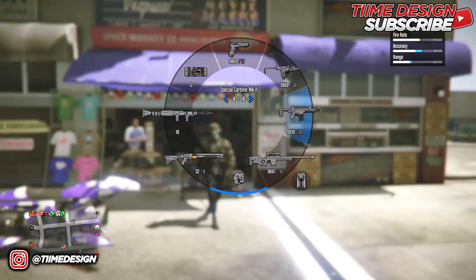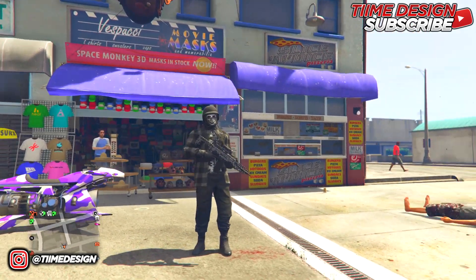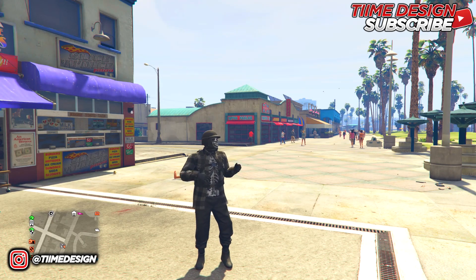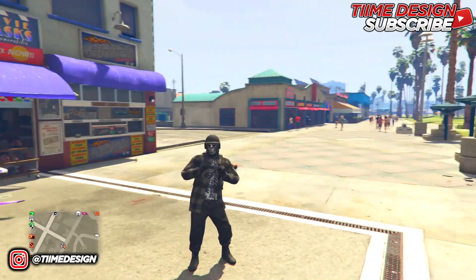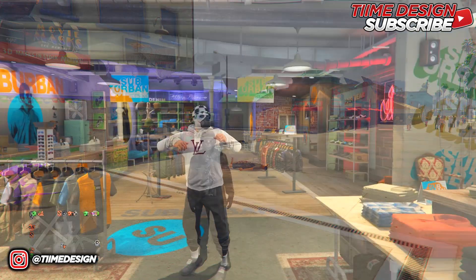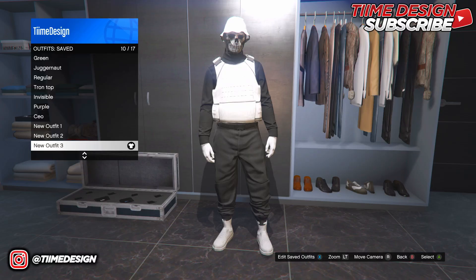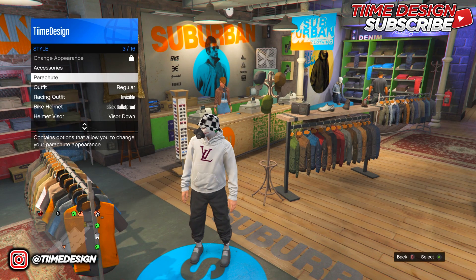Now we should have two outfits done. This tryhard outfit is one of my favorites from the list — I'd say it's number one, and number two will be the red outfit coming later. Now the third outfit I'm going to show is this one — the black and white outfit.